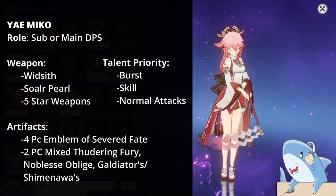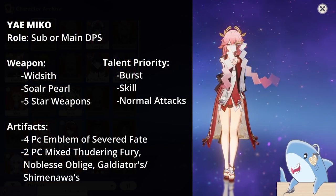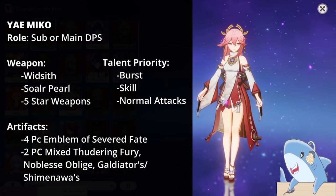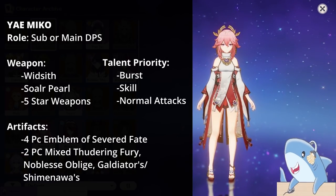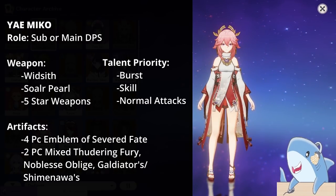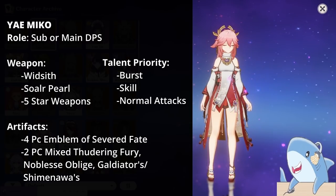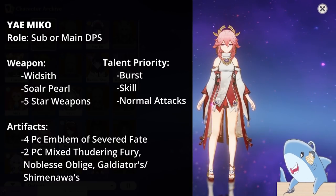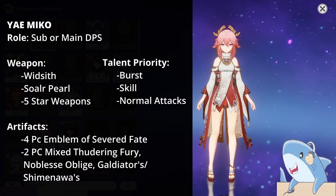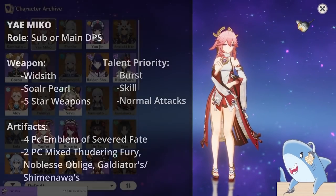Yaimiko. You build Yaimiko like a sub-DPS, meaning you use either a 2-piece Thundering Fury, 2-piece Noblesse, or a 4-piece Emblem of the Severed Fate. Like most DPS characters, you want a Crit Rate or Damage headpiece, an Electro Damage Goblet, and an Attack Sands. For her weapon, either use a Wood Sith or any 5-star Catalyst. Focus on her Elemental Skill and Burst; only level Normal Attacks if you plan to use her as main DPS.